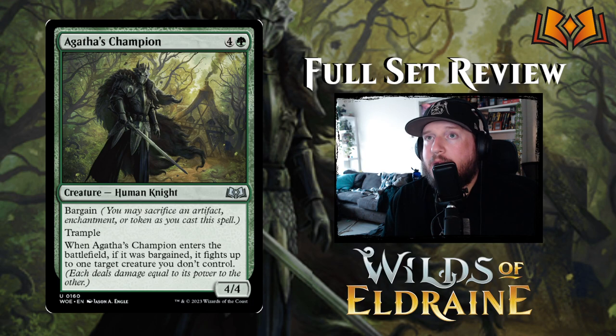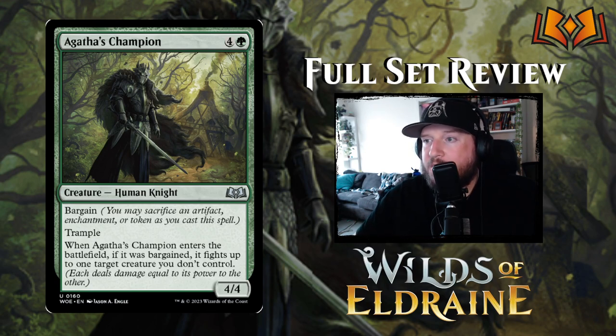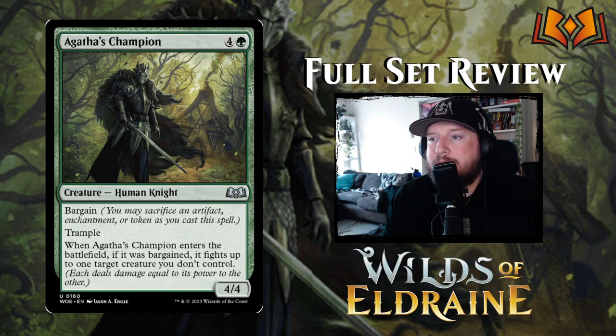First up is Agatha's Champion — for four and a green you get a four-four Human Knight with Bargain. Bargain is a set mechanic that is basically an extra kicker cost, a supplementary casting cost that gives you a bonus in addition to the existing card. In order to pay a Bargain cost you have to sacrifice an artifact, enchantment, or token.